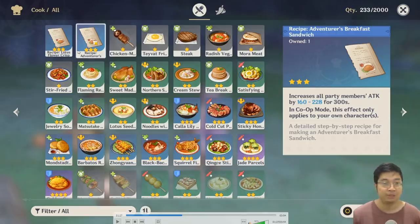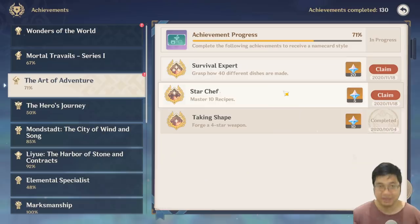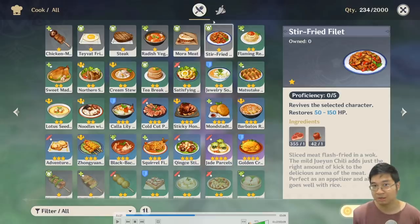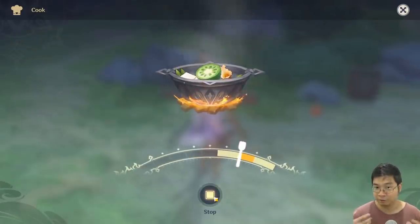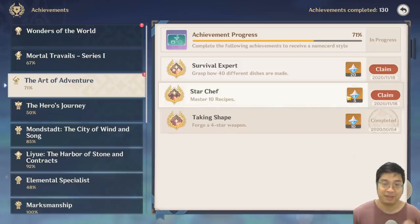For the next cooking achievement, buy as many recipes as possible. After learning 40 different recipes you'll unlock the Survival Expert achievement, which grants 20 primal gems. For the last food achievement, maximize the proficiency of 10 different food items. Start with the gray-tier dishes (requiring 5 perfect cooks), then move to the green-tier ones (requiring 10 perfect cooks). After maxing proficiency on 10 recipes — enabling auto-cook — you earn another 5 primal gems. In total, all five food achievements give 50 primal gems.